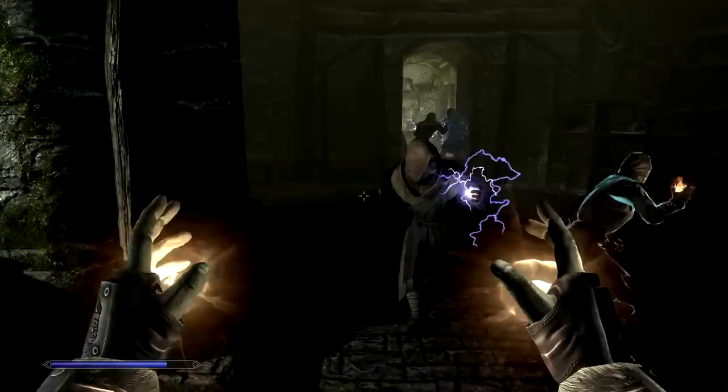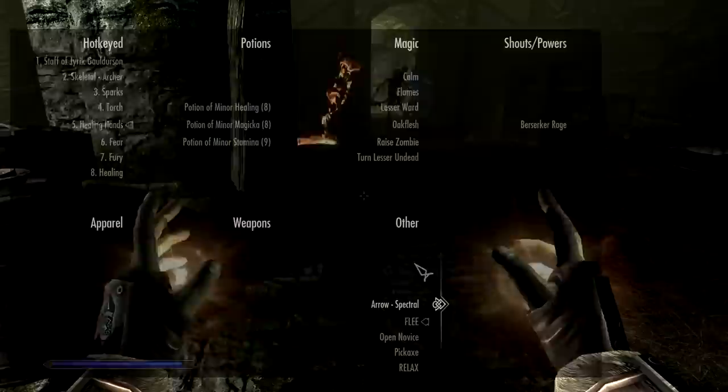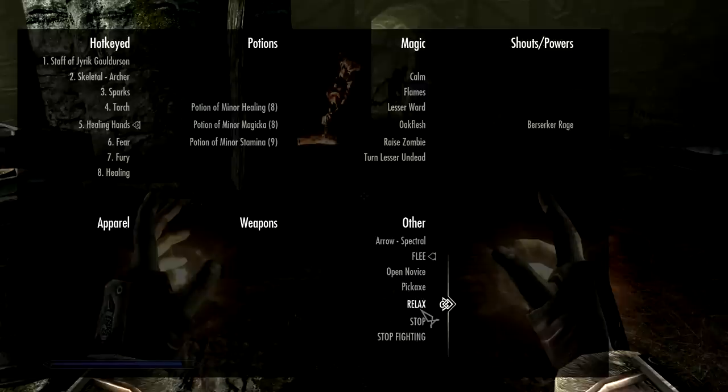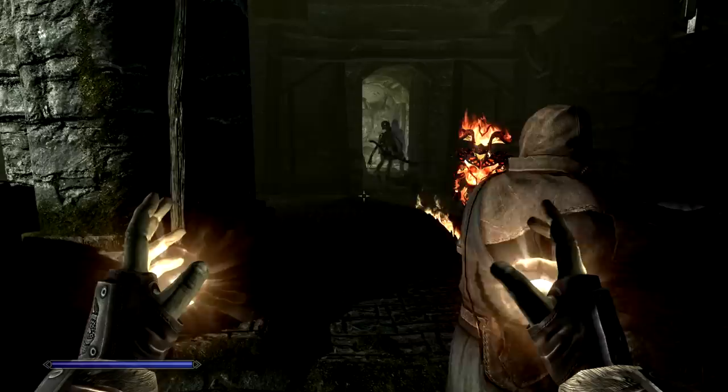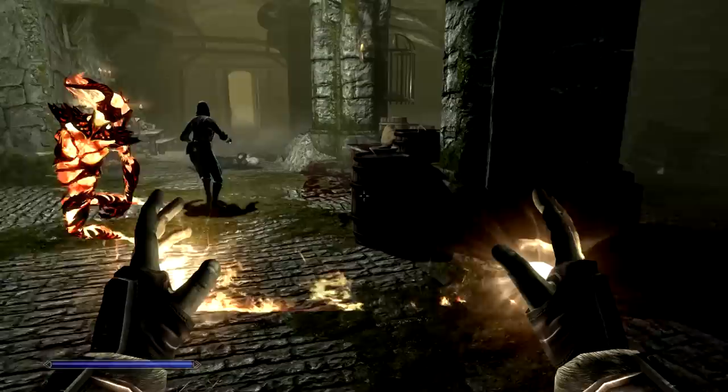Can I tell them to flee? I want you to come here. They're not going to, are they? I wish I could have something like in Mass Effect where I could just click and say, 'Be there!' Stop fighting. Where are you? Another fight. Oh well.